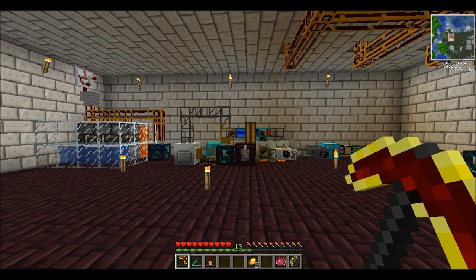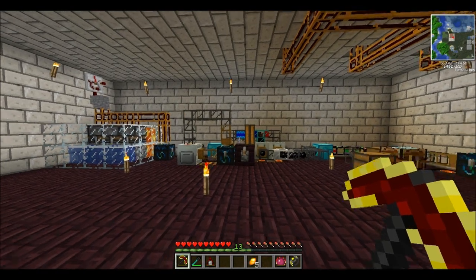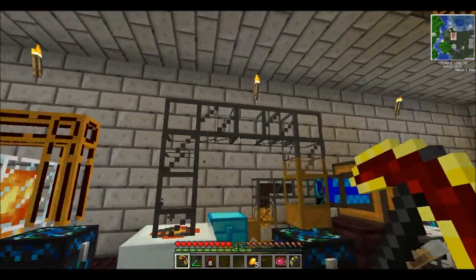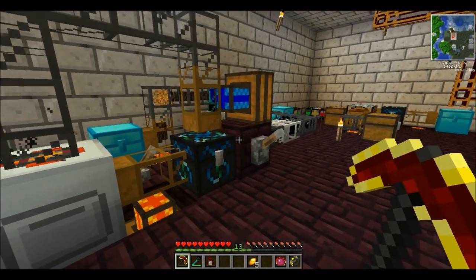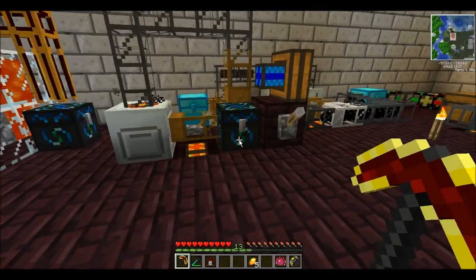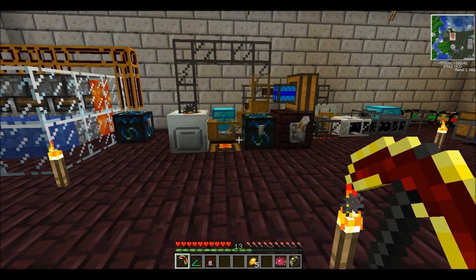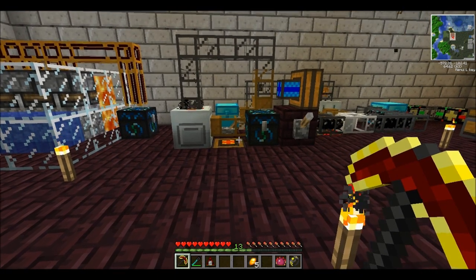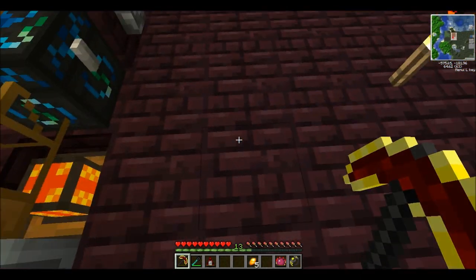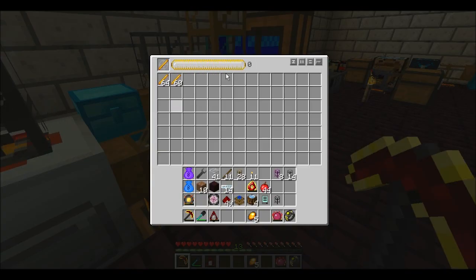Now that we got that out of the way, let's start with the rest of the factory because we still have a lot to do. Last episode we set up a rotary macerator — we produced a very overpowered machine that will pretty much produce infinite EMC for us. What I need is to use the blaze powder that's produced to turn it into EMC, and use that EMC for something else that's a little more useful in my build. I want to distribute them, because I don't want them all going to one place or we'll run out of blaze rods.